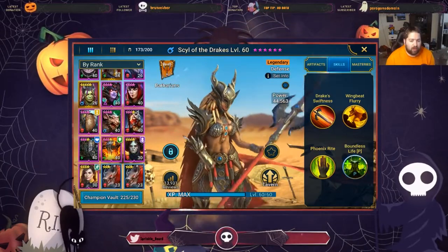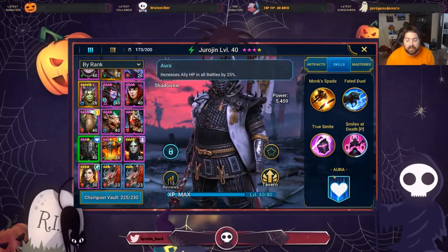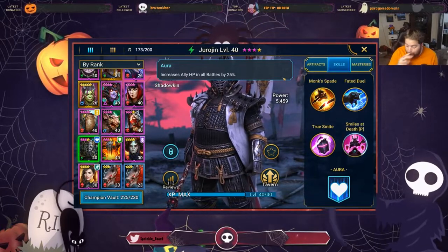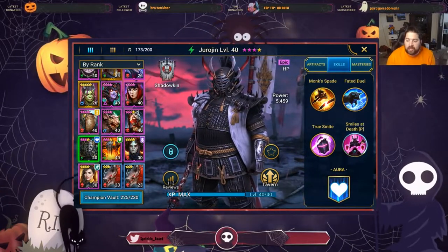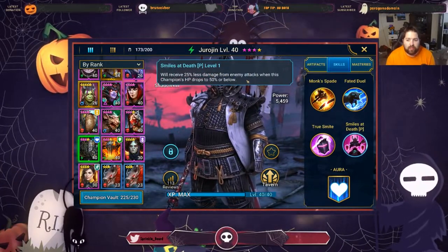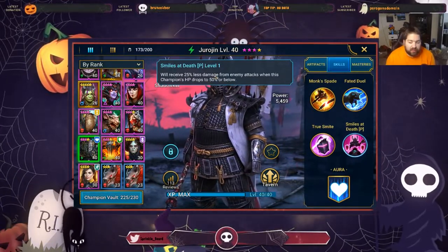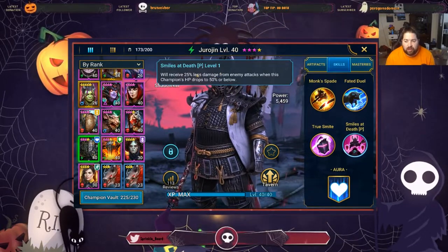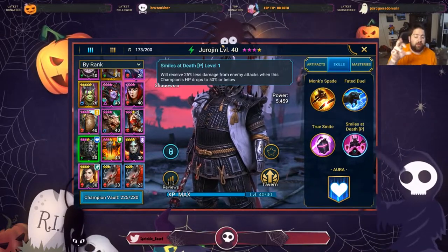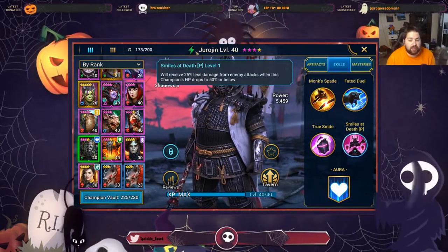His aura is good because Gerogen is an HP champion, so giving him more HP actually makes him better — his aura directly helps himself. His passive means he receives 25% less damage from enemy attacks when his HP drops below 50%. This is a great reason to stack HP on him. If he has a health pool of 50,000, then when he gets below 25,000 he starts taking a lot less damage, which helps him survive longer.